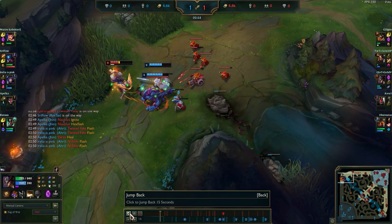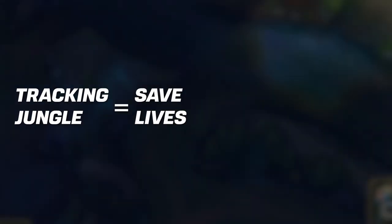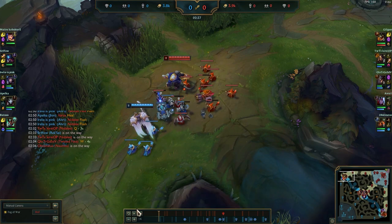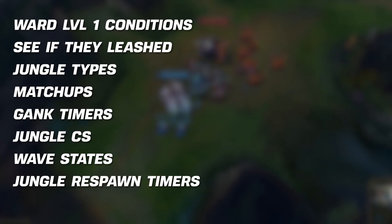Jungle tracking is honestly one of the most important things in the game, whether you're a jungler or a laner — it actually doesn't matter. If you track the jungle, you can save lives. Saving lives is less deaths, less deaths is more elo. I'll be talking about ward level 1 conditions, who got the leash, jungle types, matchups, gank timers, jungle CS, wave states, and jungle respawn timers.